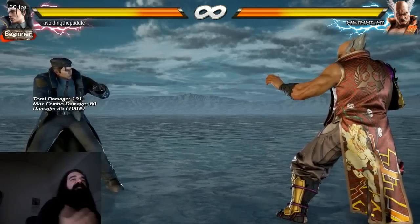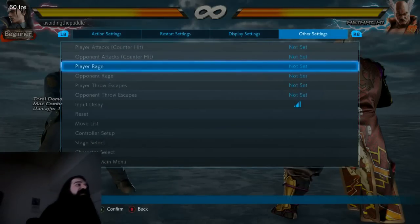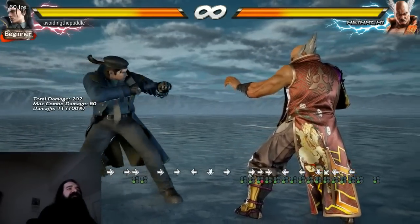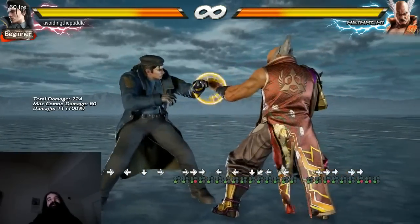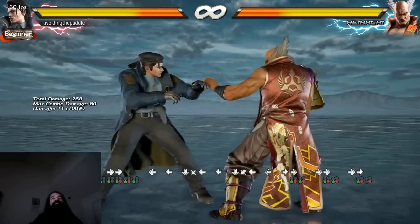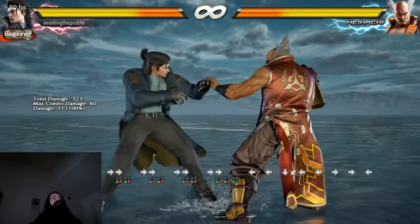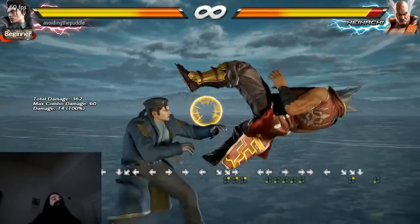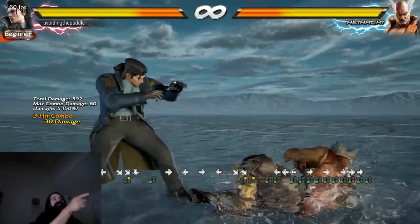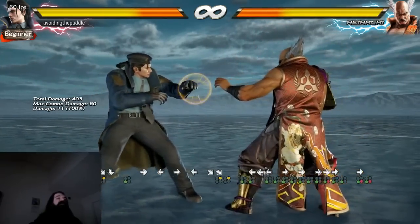There is a really good fix for this problem. If you hold down the 3 button — remember button buffering — and hit forward plus 4, it gives you forward 3. Because you're doing forward 3 plus 4, and forward 3 plus 4 doesn't exist for Dragunov. So because it doesn't exist, it gives you forward 3. You do a corkscrew, hold down 3, then do forward, forward, forward plus 4, and you get a step kick.